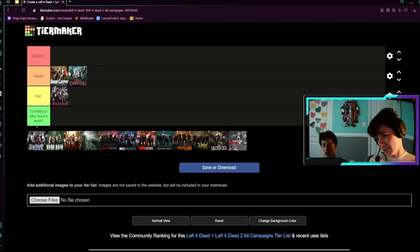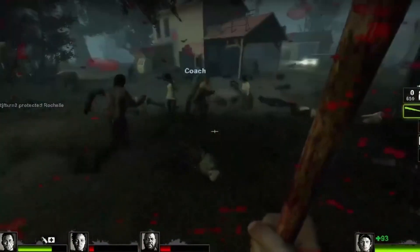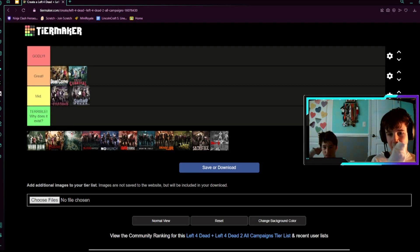Next up, we have Swamp Fever. We just did this on expert — it took us a little while but we got it done, and it was actually the fastest we finished. But on advanced mode it took us a long time. It was okay overall, but the whole plantation theme I really like. I'm going to put it in great.